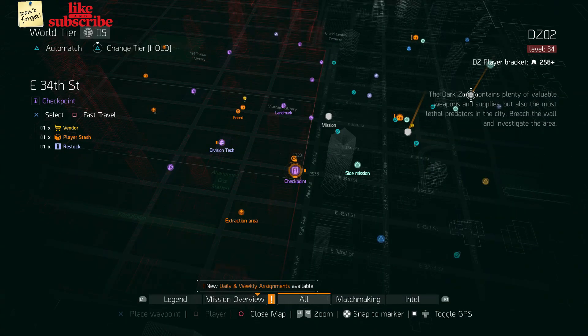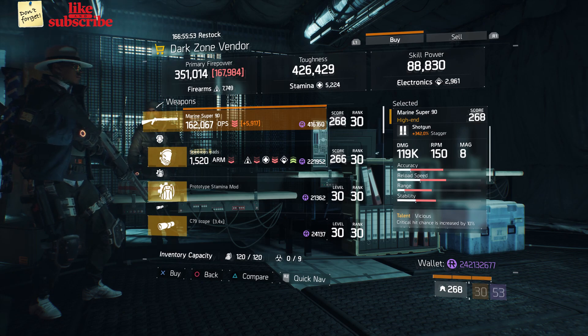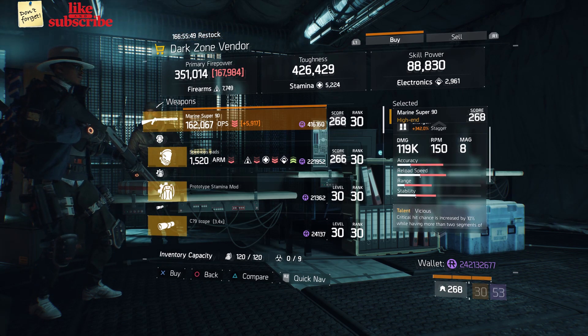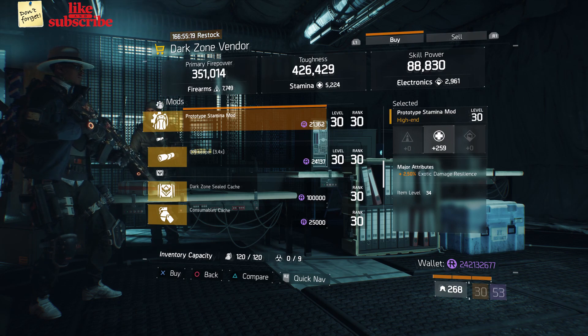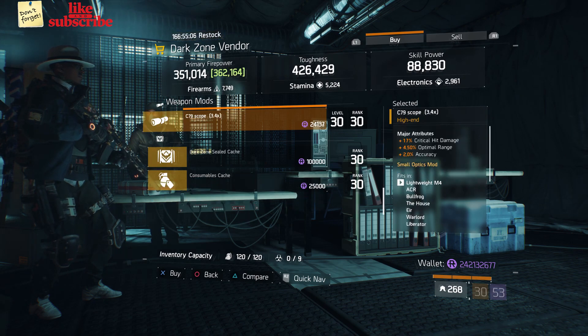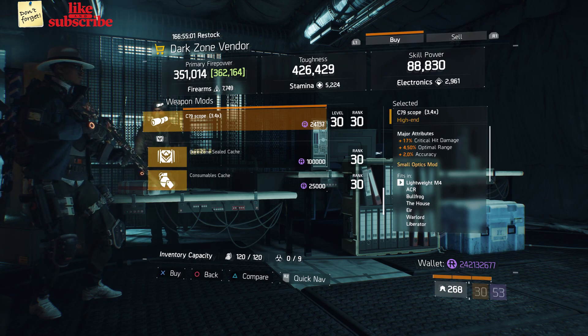For our next gear items, head over to the East 31st Street checkpoint. The dark zone vendor has a Marine Super 90 with a gear score of 268 — it has 342% stagger, and the talents are Vicious, Fierce, and Adept. Also here we got a prototype stamina mod with 259 stamina and 2.50% exotic damage resilience. Also here we got a C79 Scope with 17% crit damage, 4.50% optimal range, and 2% accuracy.